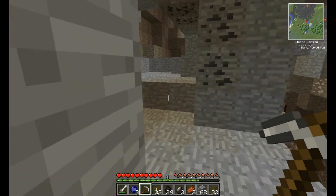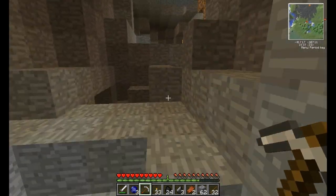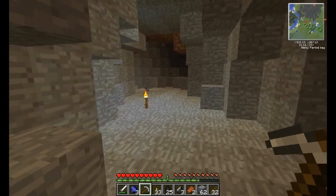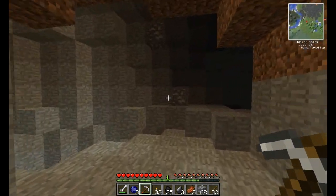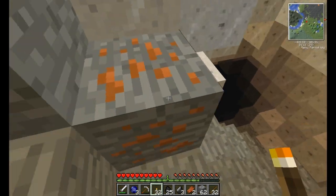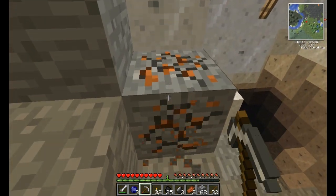Alright, before we use up our iron pick, I'm actually going to save it, because we can build a better pick than an iron one. And we can actually save our iron one for something else. Let's get some copper — actually, too much copper. Let's get some tin or silver.